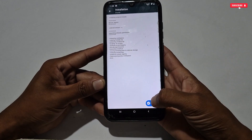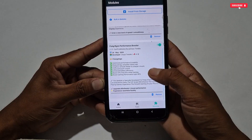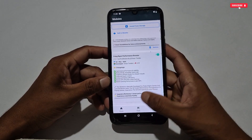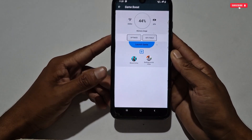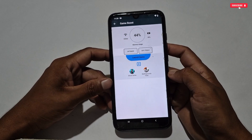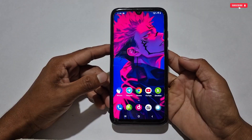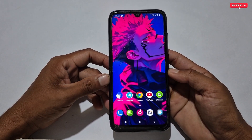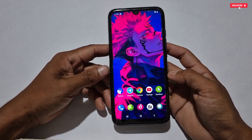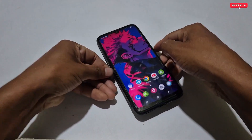Right now only a few modules are provided, but more will be added and updated. Join my WhatsApp channel to stay updated — the link is provided in the description box. This was a small review of the new updated version of Sun Prop Magisk Manager. I hope you liked it. If you want to test this version, download it and follow the steps. If my videos are informative, kindly like, share, and subscribe. That's all for today — see you in the next video, take care!